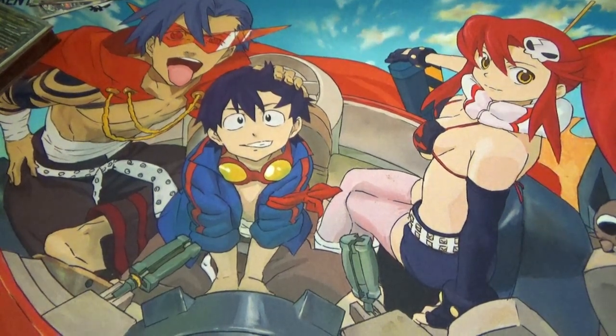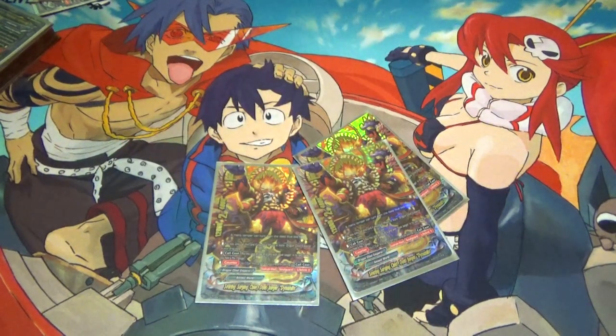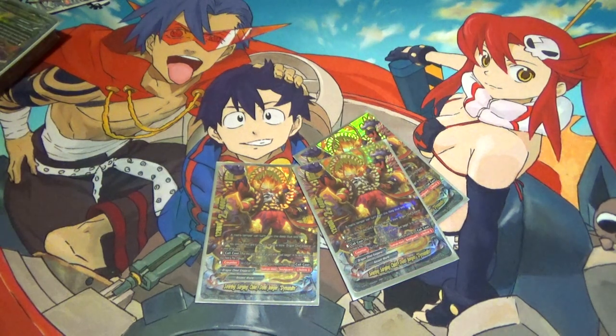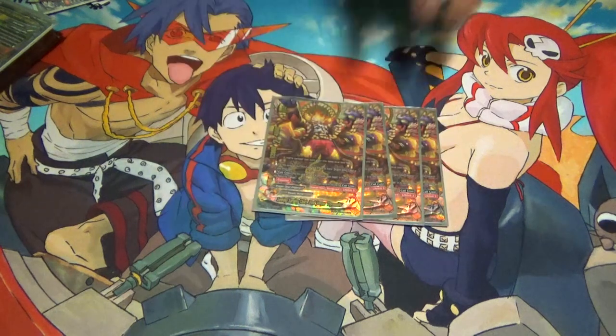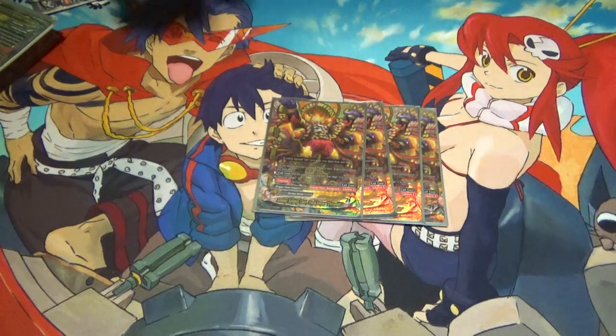Now we get into the ace of this deck: Dragon Chief Emperor Surging Sorcerer — Duel Jaeger. Its skill is you can only call this if you have fifteen or more Dragon Chief Emperors in your drop zone. Its call cost is put it on top of a Duel Jaeger and pay three gauge. Counter act: call this card by paying its call cost. It has quadruple attack, all guard, and lifelink three. This wins you games. It's a JoJo reference — you ever seen any episode of JoJo's Bizarre Adventure Part 3 Stardust Crusaders featuring Jotaro? That's what that card does.